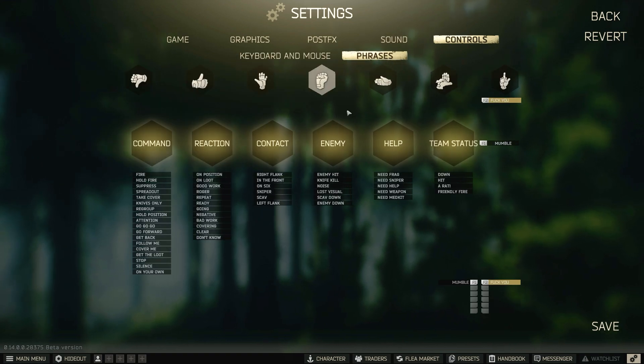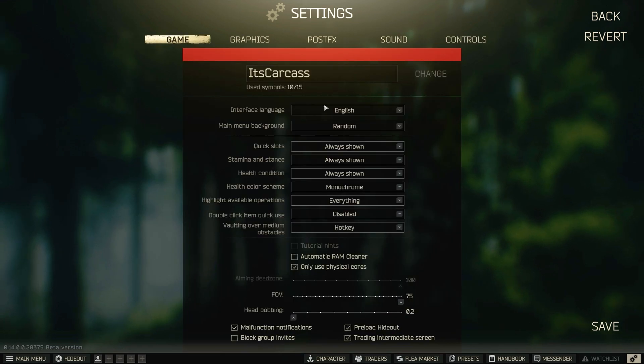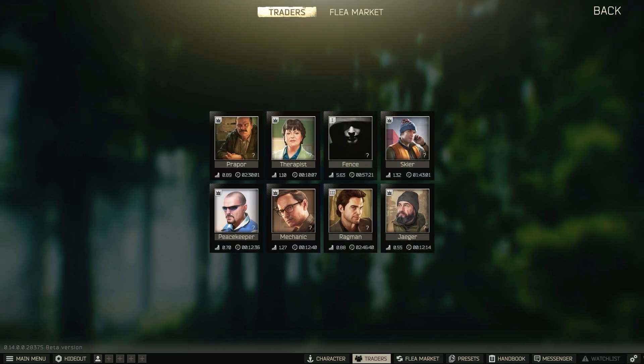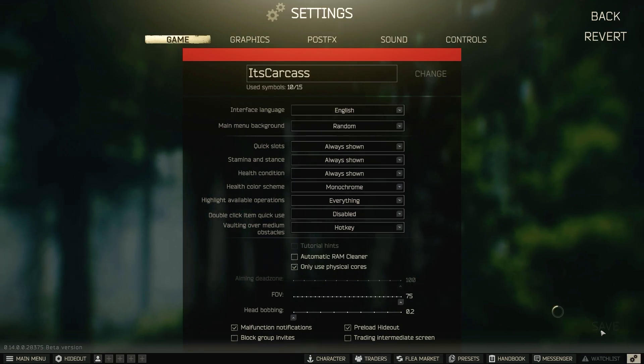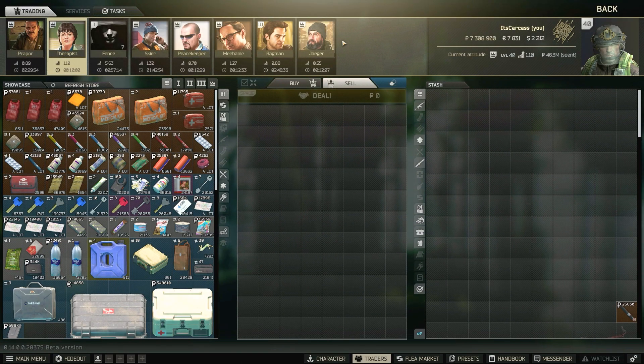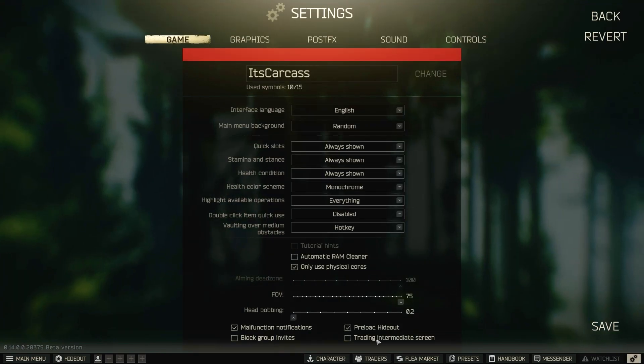These are obviously preference. For the Intermediate Screen setting — if you have it off and press save, it'll just pull up the simplified view, which I'm not a big fan of. I like to have the old-school version.